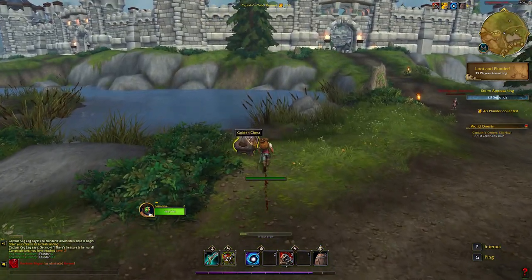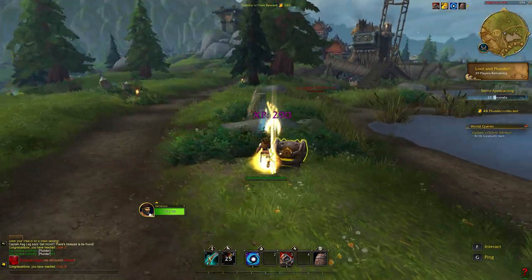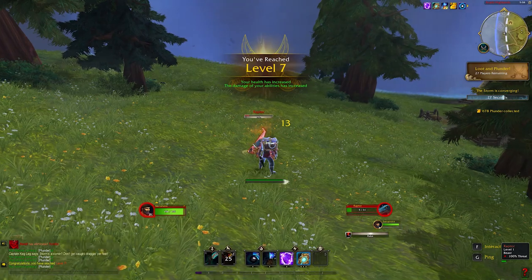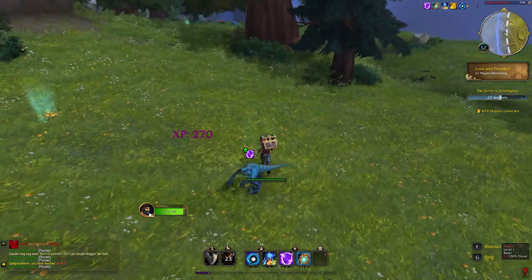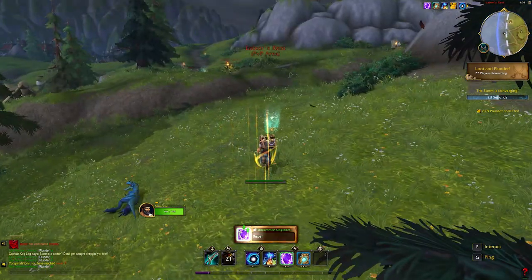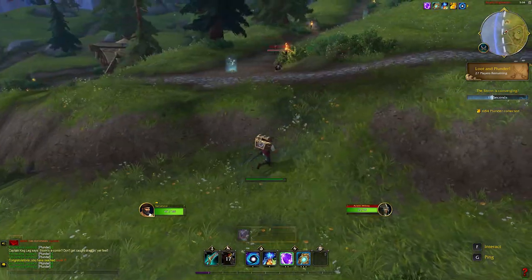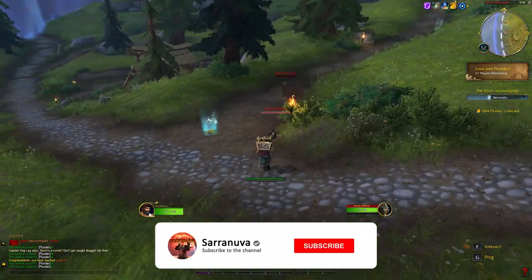One thing that you'll be unfamiliar with if you've never played a battle royale is the closing zone, called the storm. This shrinks the playable area of the map over time and is announced in-game when it's coming. It ultimately forces players together to engage in combat to show who is number one, due to the high damage a player suffers when outside the eye of the storm.